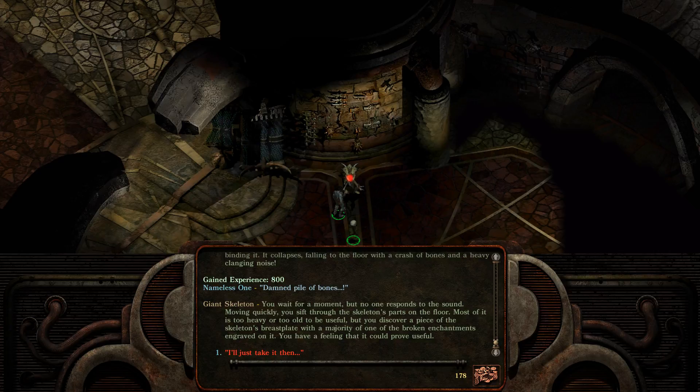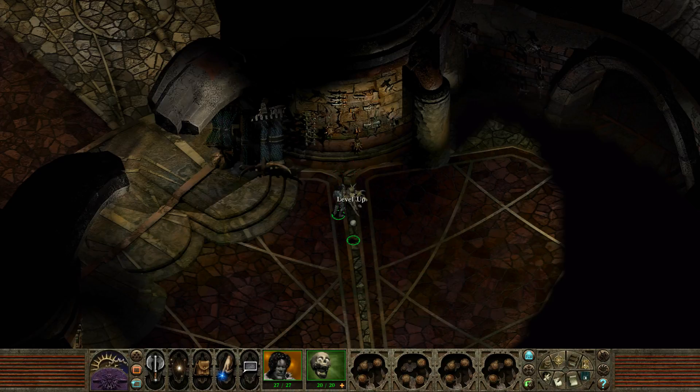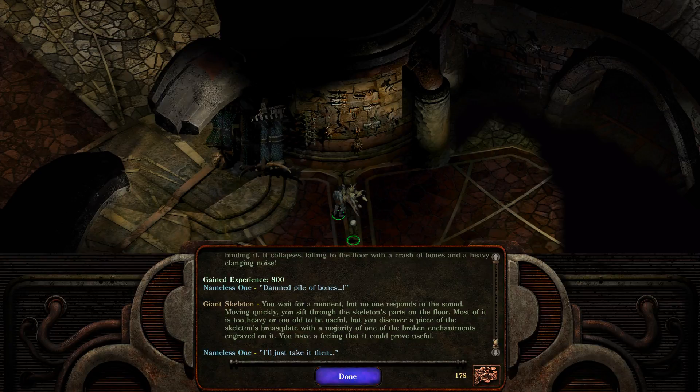Damned pile of bones. 8800 experience for that. You wait for a moment, but no one responds to the sound. Moving quickly, you sift through the skeleton's parts on the floor. Most of it is too heavy for you to hold or to be useful, but you discover a piece of the skeleton's breastplate with the majority of one of the broken enchantments engraved on it. You have a feeling it could prove useful. I'll just take it then. Looks like my skills have increased. And Mort has gained a level!